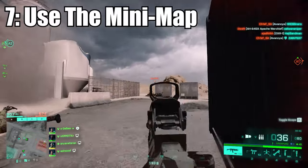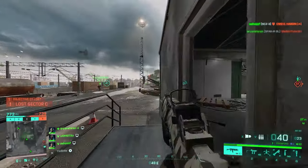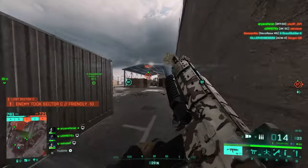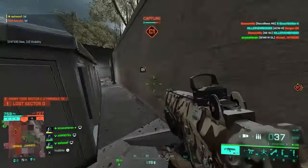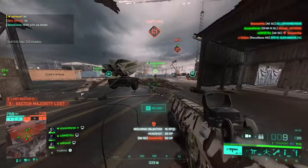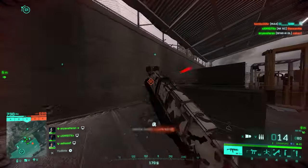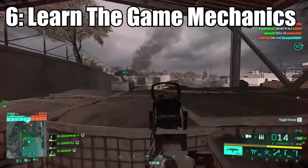Tip number seven: use the mini map. In Battlefield, many things are going on around you — ground vehicles, air vehicles, enemies, gadgets — all working at the same time. Fortunately, you have a tool to observe most of what's going on, and that's the mini map. Many Battlefield players overlook its importance despite it being one of the key elements of environmental awareness. If you feel like you forget to check it, consider increasing its size. Trust me, it will absolutely level up your Battlefield experience.